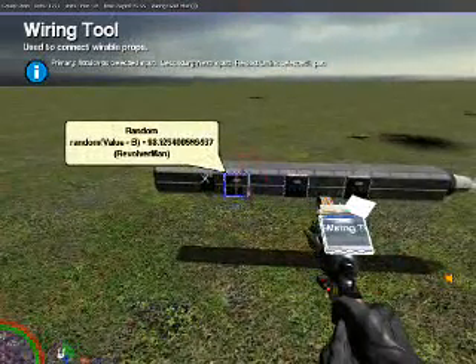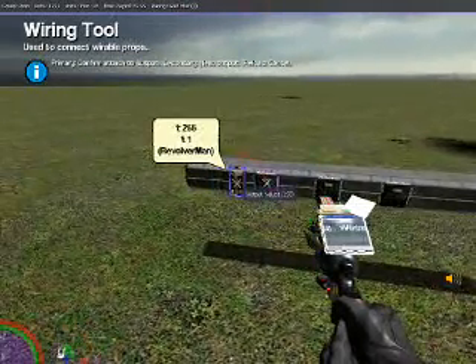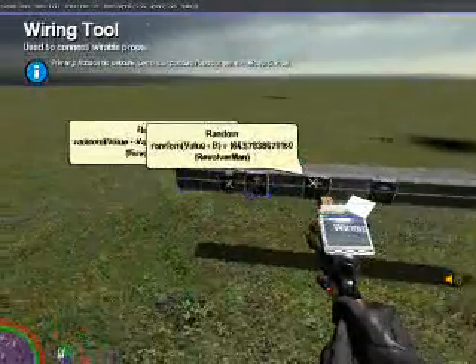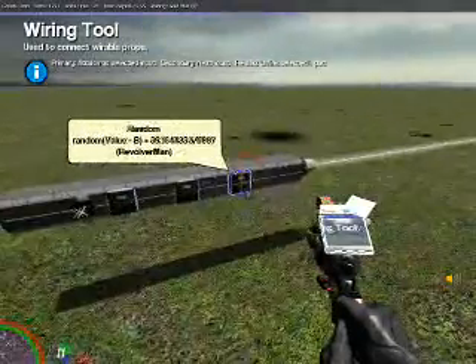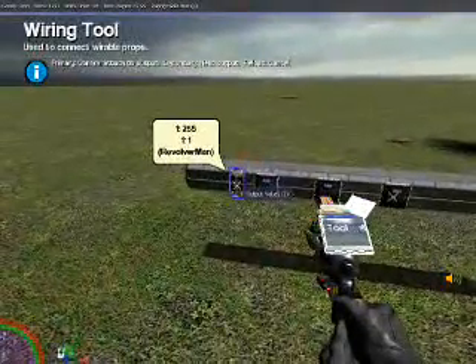Now, we're going to wire the B input on the first one to 1. The B on the second one to 1 as well. And the B on the third, we're going to also wire that to the 1.